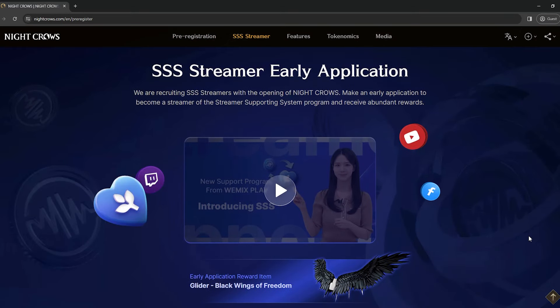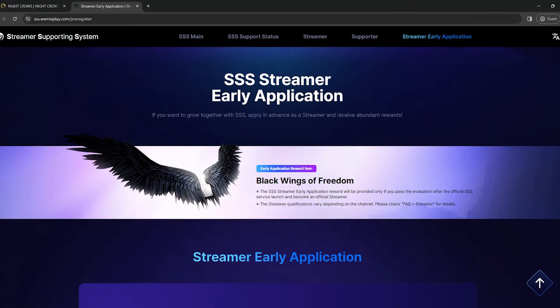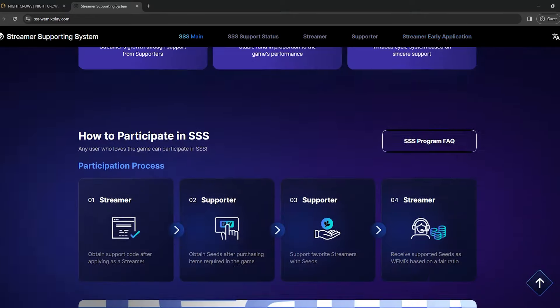Next is the SSS Streamer Early Application. This is for those who want to become a streamer for WeMade. I highly suggest watching their video and visiting their website to better understand it. Also, don't forget to check their SSS program FAQ.